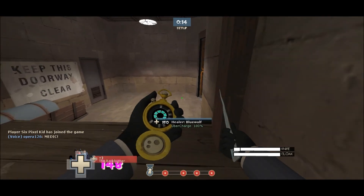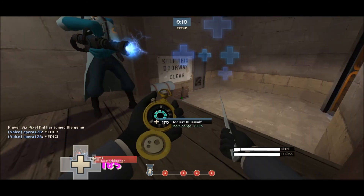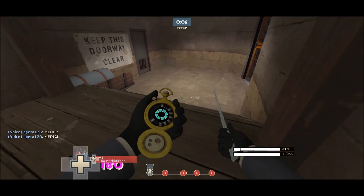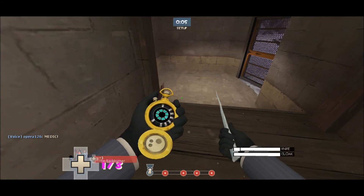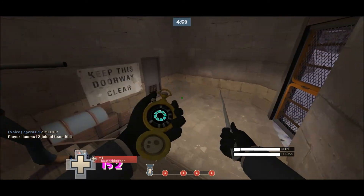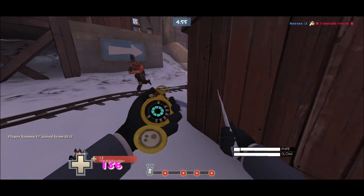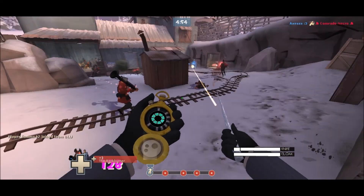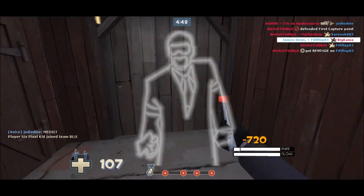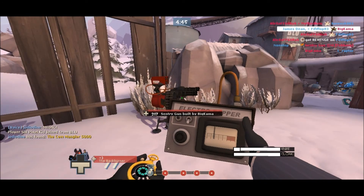Hey, what is going on guys, got another gameplay commentary for you. Playing on a different map we have not seen before, apart from on my kunai highlights of 2012, and it is Barnblitz PL. We'll be starting on blue team on offense, and if you don't know what payload is, you just need to get the cart to the end basically.